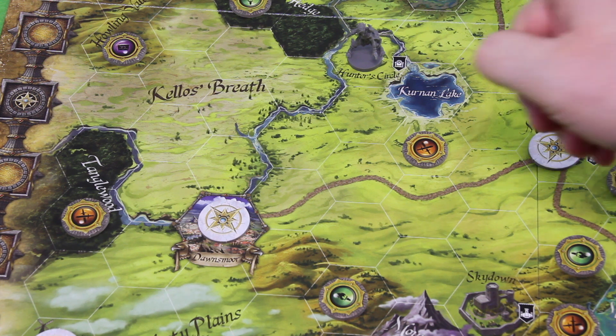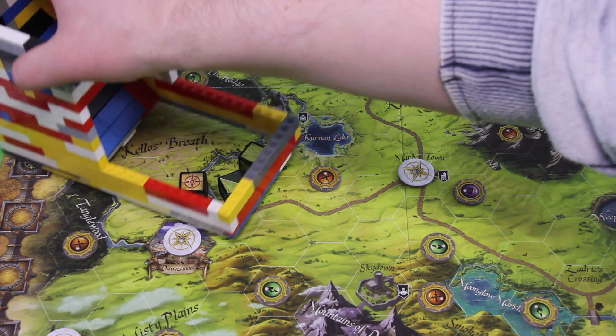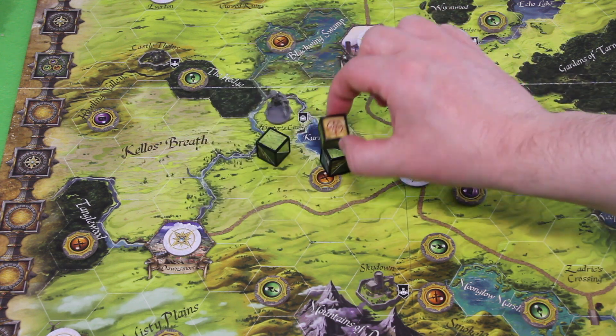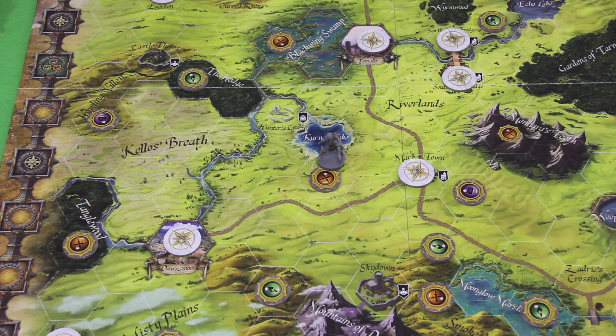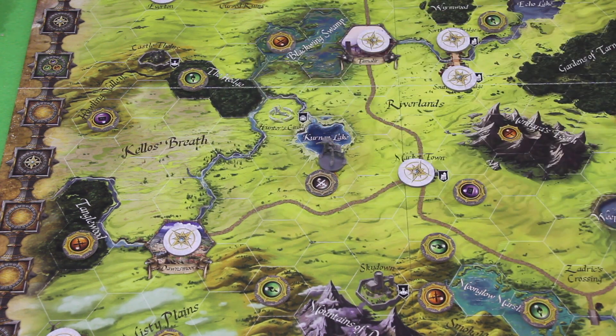We'll start moving and make it dependent on our roll — we roll three terrain dice. We can basically move anywhere with this result, so let's stick to the plan. We need one plain symbol and another plain symbol. We move here — one, two. That was our first of three actions. Then we want to adventure, which costs two actions and ends our turn. Let's see what card we get — it seems to be a standard enemy, no scenario-specific symbol.